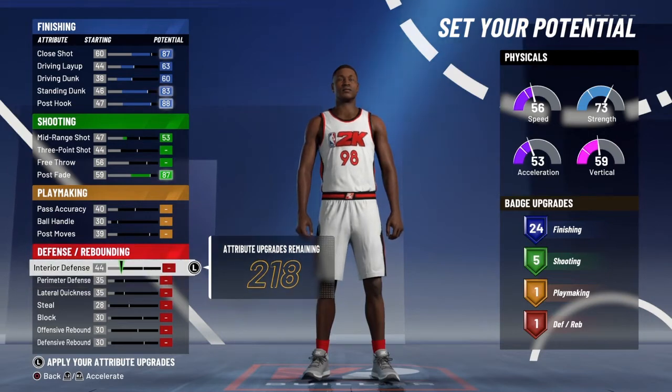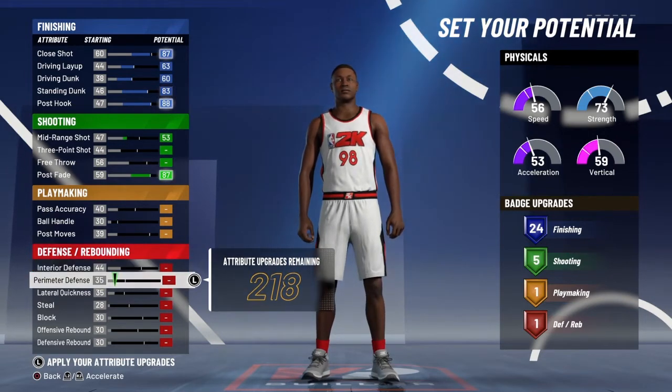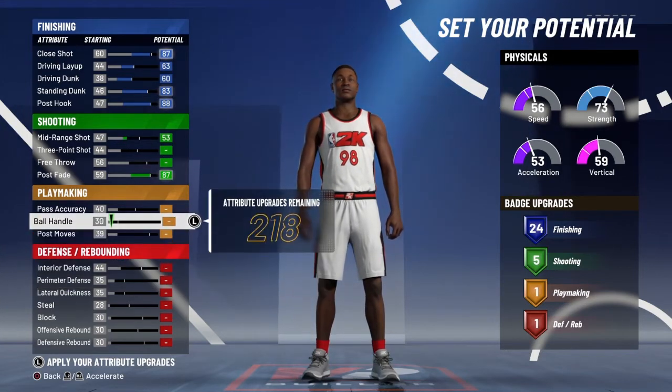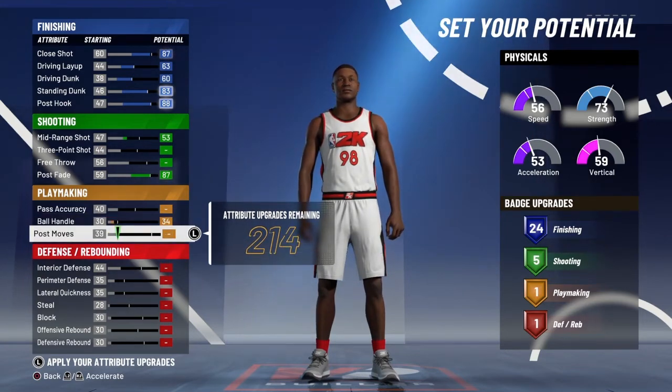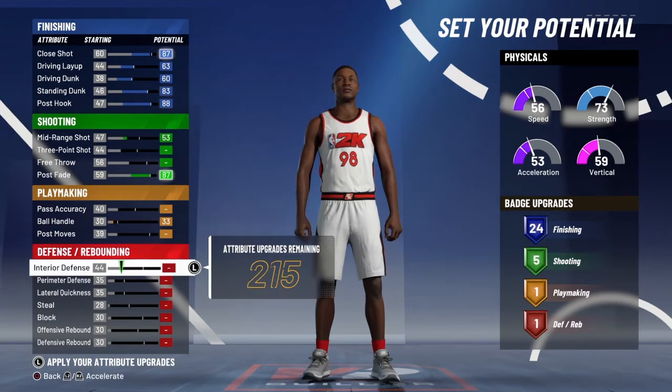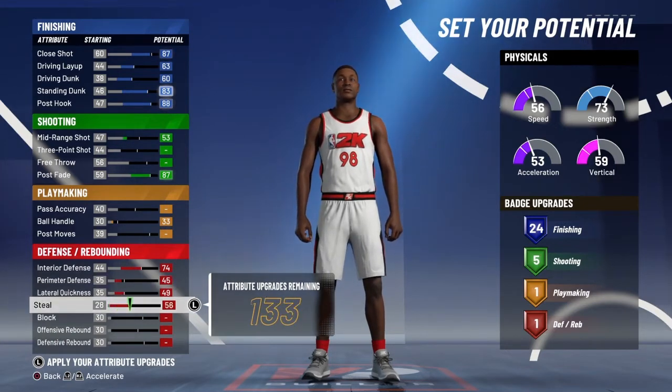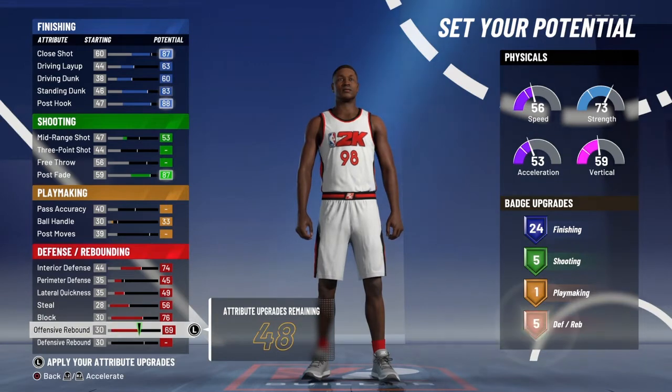I put mid range on there because I know I would use those points and you can't really get extra badges anywhere else. Put ball handle at 33 just because we got a few points. Max out interior defense and put perimeter at 45, max out lateral, max everything else out.